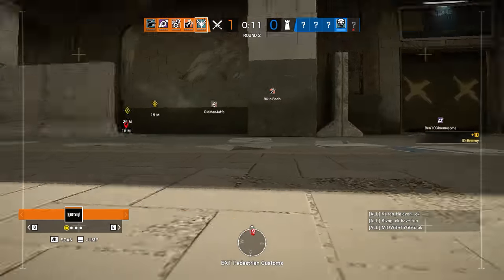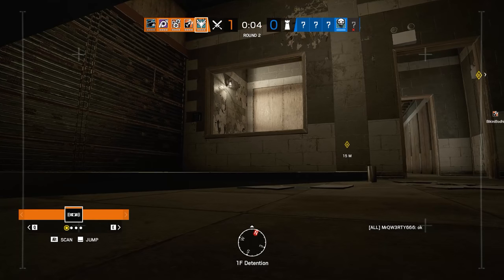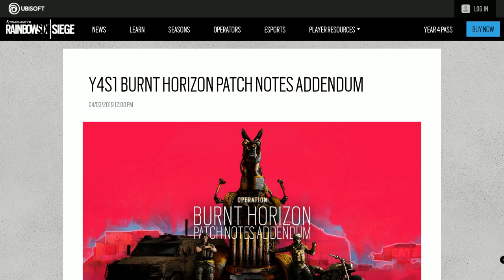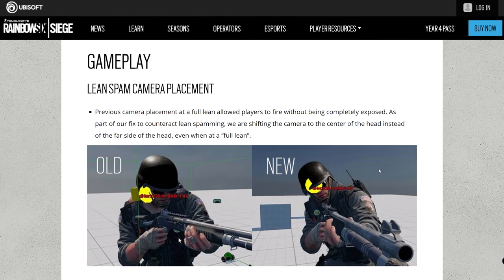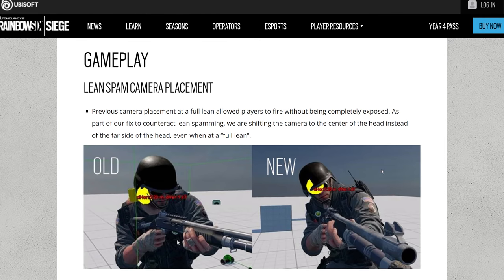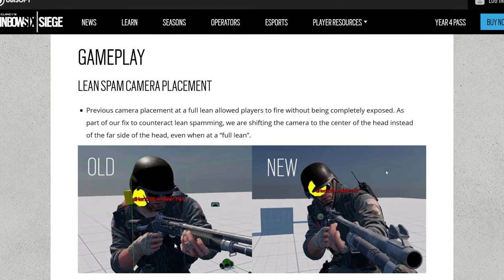There have been quite a number of videos made recently discussing perspective and I don't really want to spend too much time covering those points again in detail, but I will briefly highlight the two main facts as a brief reminder. If you've been following the discussion, you will know that at the beginning of Operation Burnt Horizon, the developers changed how the first person camera behaves when leaning in Rainbow Six. Before the patch, the camera used to shift all the way over to the side of the head when leaning. After the patch, it has been fixed to the centre of the head, between the eyes, no matter if you are leaning or standing up straight.